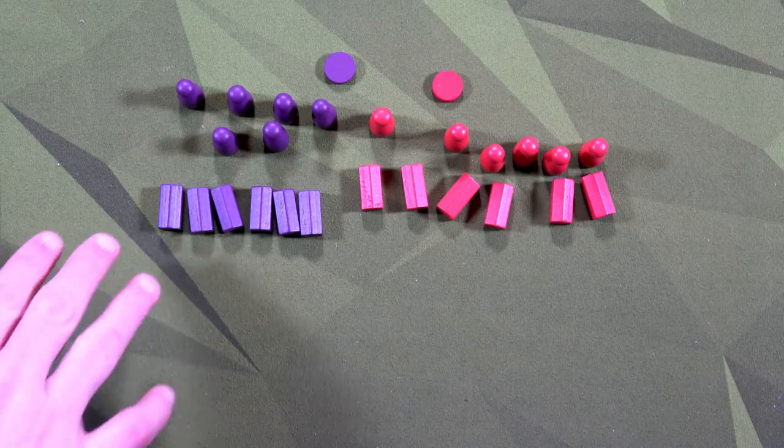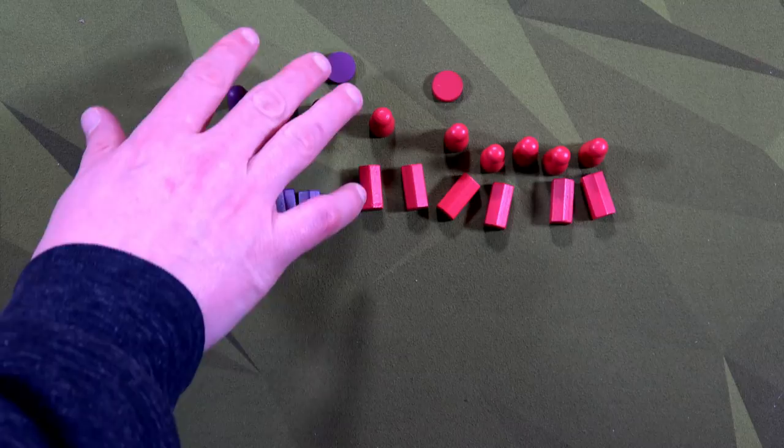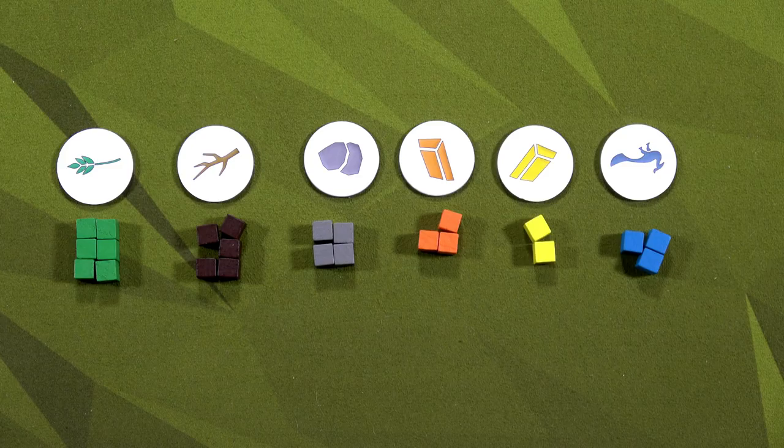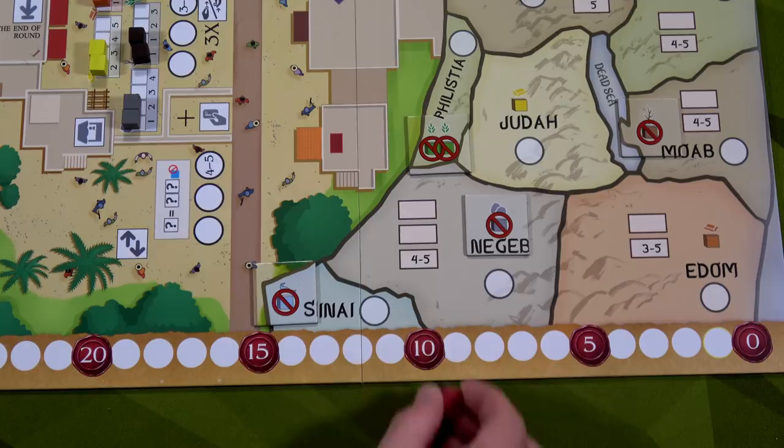The first thing you'll want to do is grab your player pieces. Here we have the six custom houses, our six workers, and then our favor token tracker. I'm going to be purple and Jeroboam will be red. You'll place everyone's favor token at ten favor because you're going to use favor kind of like a currency — you'll spend it to purchase things and you may sell things to gain favor. So you start at ten.